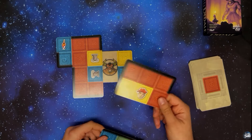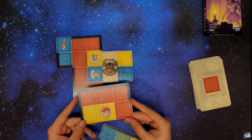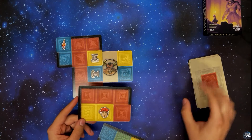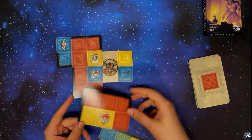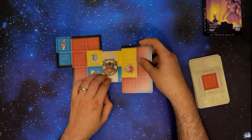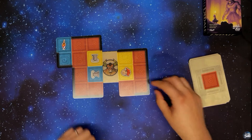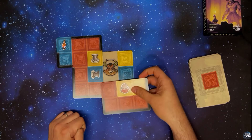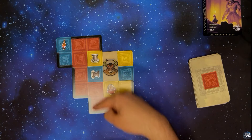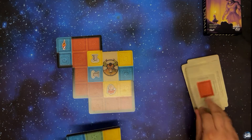On continue notre partie. On a une carte spécifique avec TZ : l'avantage de cette carte, c'est qu'on n'est pas obligé de respecter la contrainte de pose, ici rouge. Je vais le placer comme ceci. Je vais même changer d'avis, je vais plutôt la mettre comme ceci — sur du rouge certes, mais au moins je peux fermer la salle du labyrinthe ici. On va piocher une nouvelle carte.